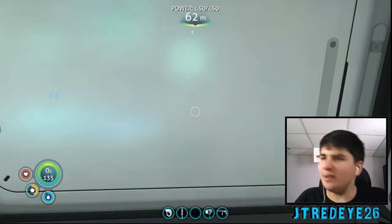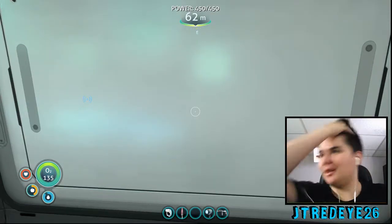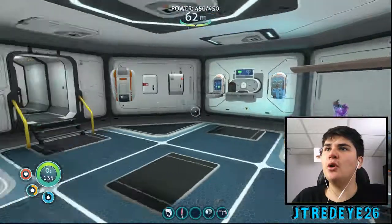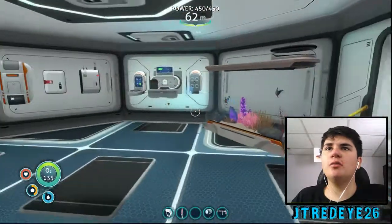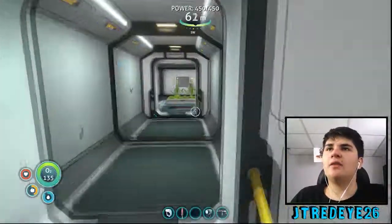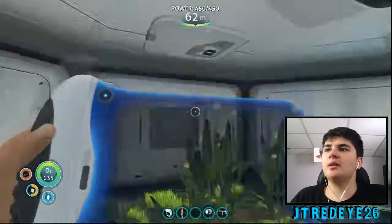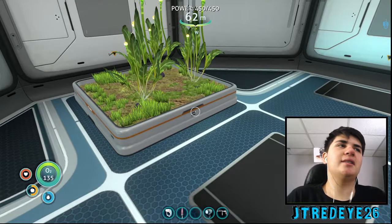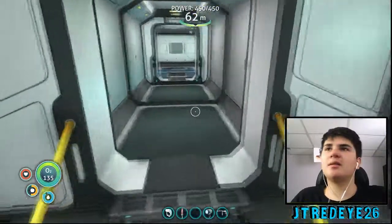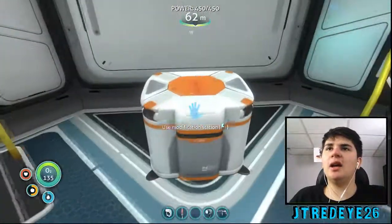Hey, how's it going guys, JT Red Eye here back with another episode. This is the first room — we got our nice little aquarium and our basic essentials. Over here is going to be the farm room. I have some basic food here and I'm eventually going to go up. There's a plant I want that just produces a bunch of water when you eat it.